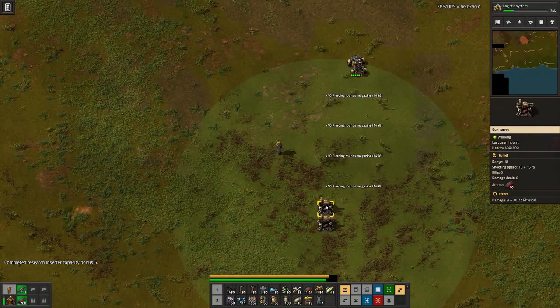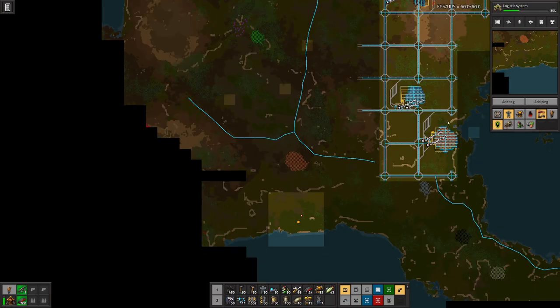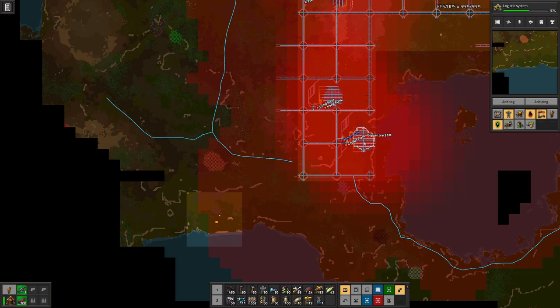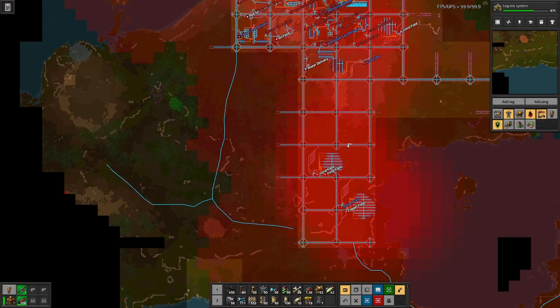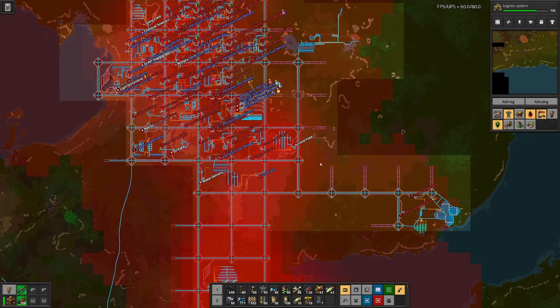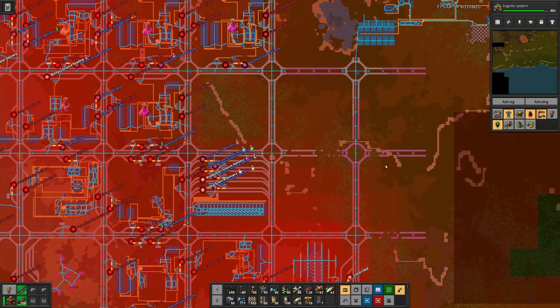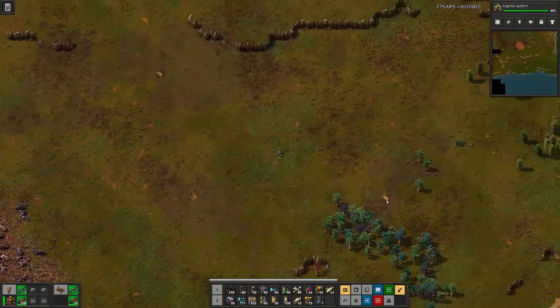That should have dealt with the nests down here. We can see there are some more there and there, but those are way further back from the pollution cloud. And down here the main contributor to pollution are the two ore fields. And I don't think in the near future we will expand our factory down here. We will probably focus more on this middle area where we still have some squares left and some unfinished.